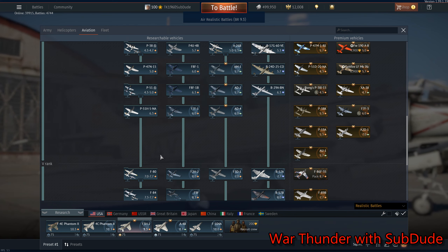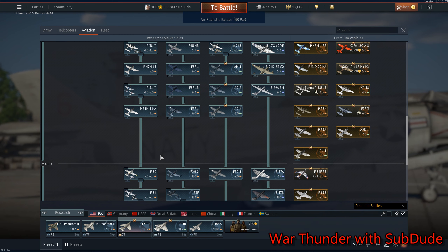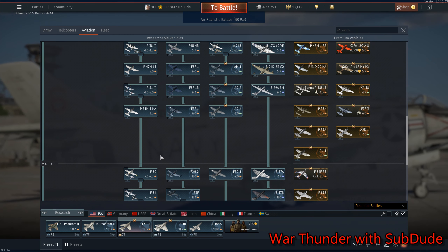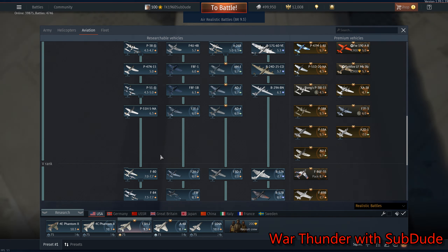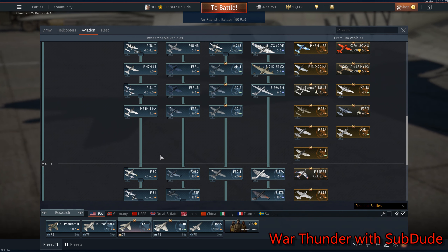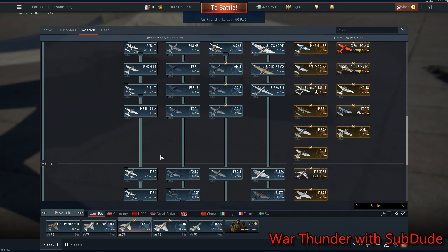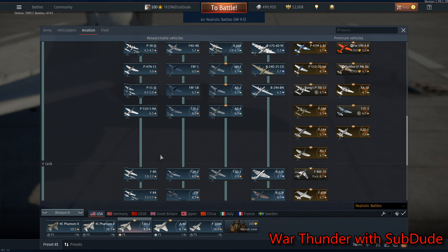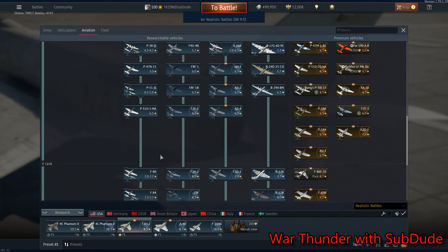They weren't very powerful. The jet engines they had at the time when they created them were not that good. And they had 4 x .50 cals. So they would be basically about on the same par as the P59A — about the same speed, maybe a little bit faster than the P59. And with 4 x .50 cals, they can stay in a fight for a long time.